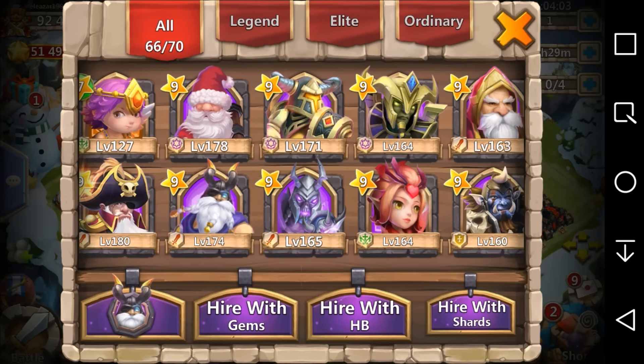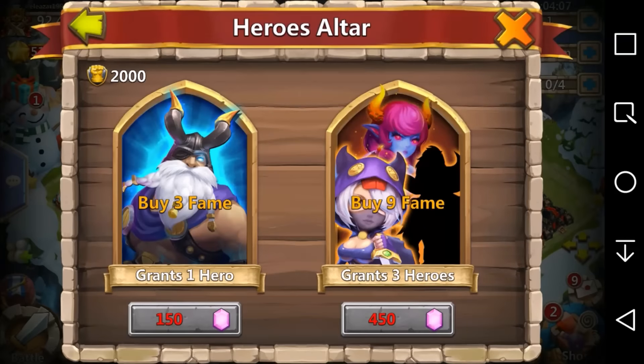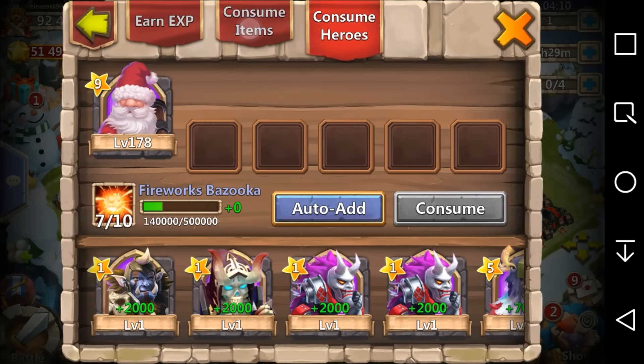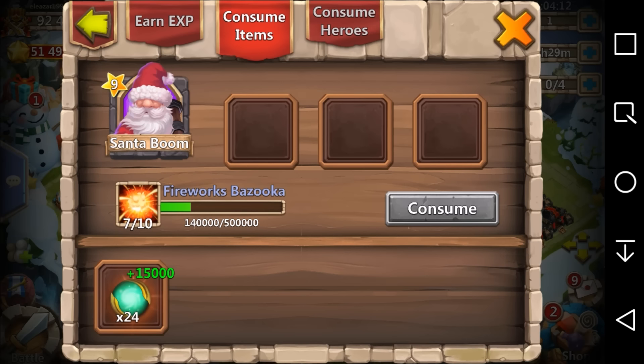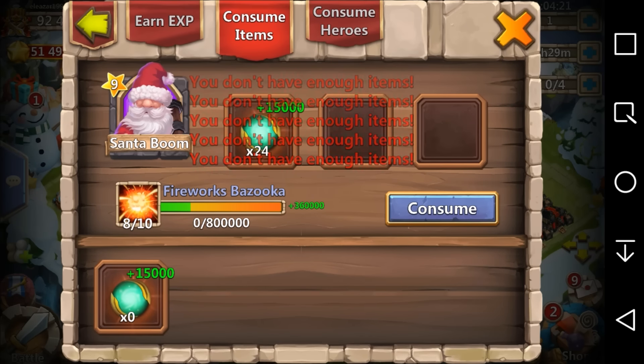So that's what I'm doing today. Let me check what they're called — they're called master slimes. I have exactly 24 master slimes, 15,000 each, which is precisely the amount I needed to bring him to 8 of 10.